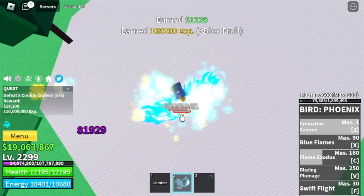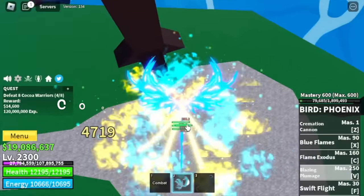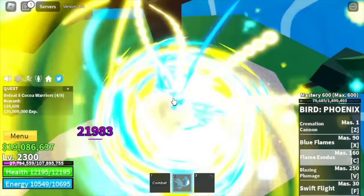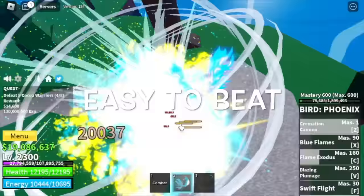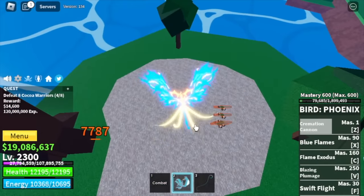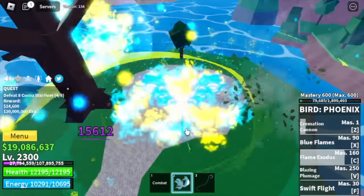After that, we are going to the final new island — the Chocolate Land. We're gonna defeat Cocoa Warriors. Same strategy as the Cookie Crafters — they cannot hit you if you're in the air. Keep on grinding here — they're very easy to defeat. You're gonna grind here your final 100 levels to reach max level.